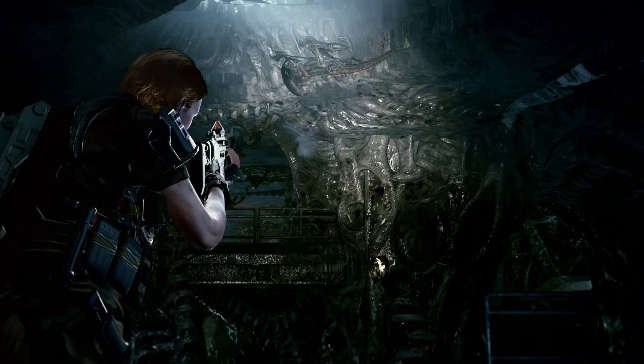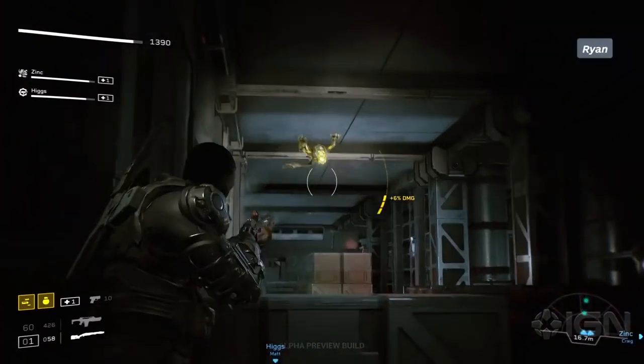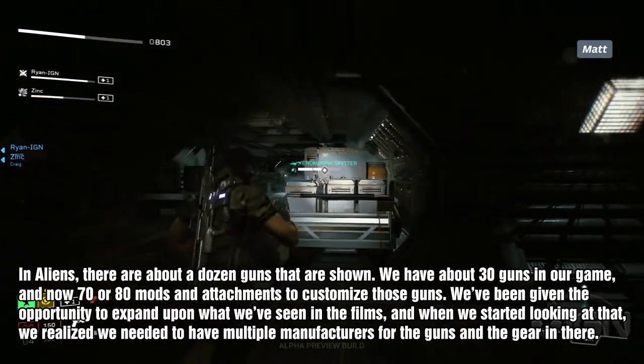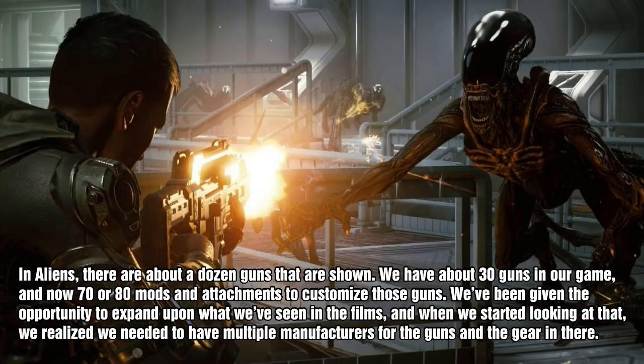We already know you'll be able to customize your weapons with different mods, attachments, and perks, but the marines can also change their headgear. You'll be able to wear your cowboy hat, your classic colonial marine helmet, or awesome synth sunglasses. They mentioned that when looking at the films for reference, they had to include more manufacturers for the guns. In the film Aliens there are about a dozen guns shown, but the game has about 30 guns with 70 or 80 mods and attachments to customize them.